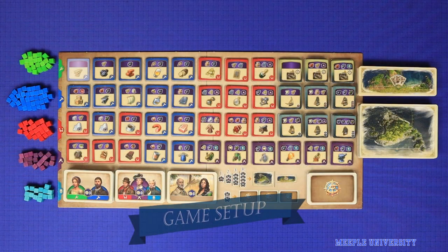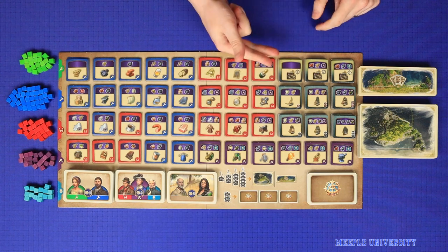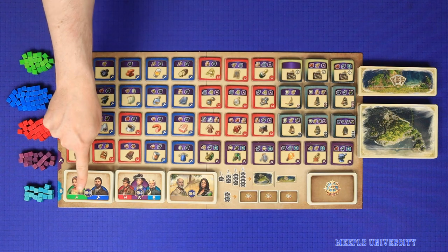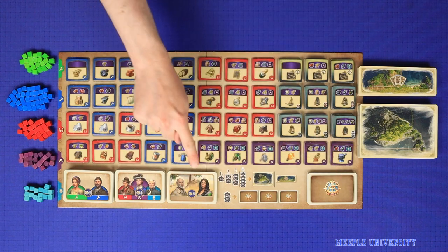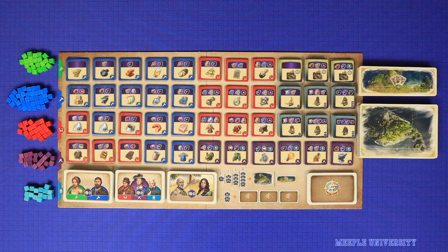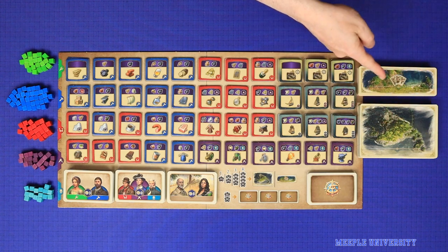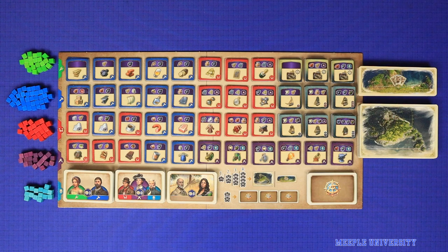To set up the main board you will gather all of the common components and place them onto the spaces which bear their icon. You'll have two of every industry tile, some more of the docks and ships, four decks of cards representing population and expeditions, which should be shuffled before being placed, and two stacks of tiles representing the old world and the new world, which are shuffled before being placed face down. To the left of the board you will place all of the population cubes in their corresponding spaces.